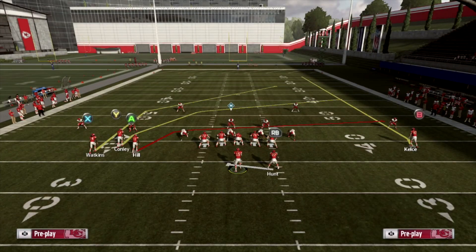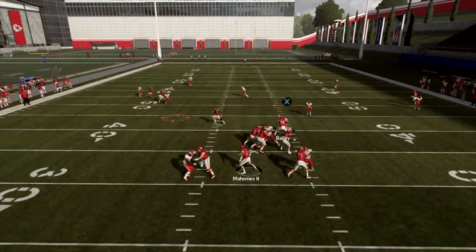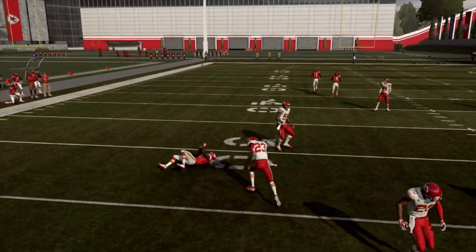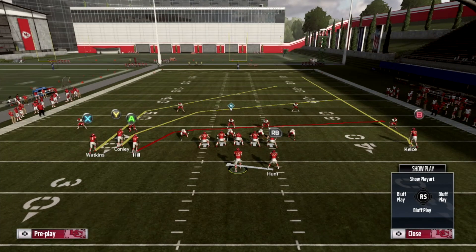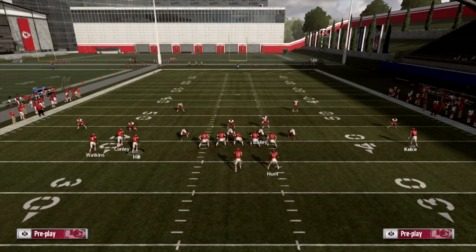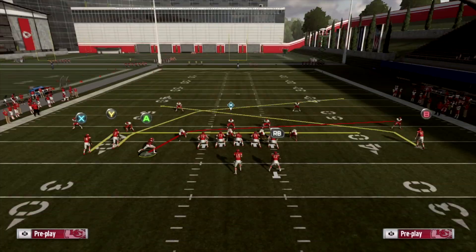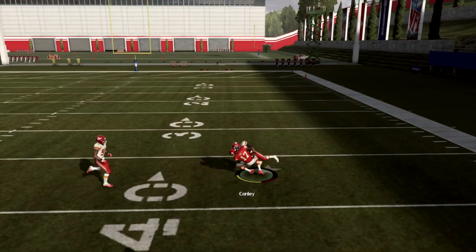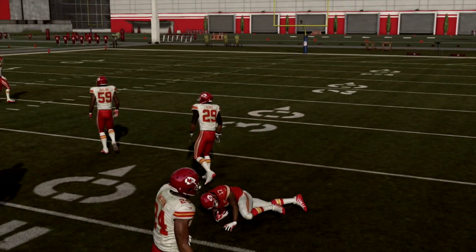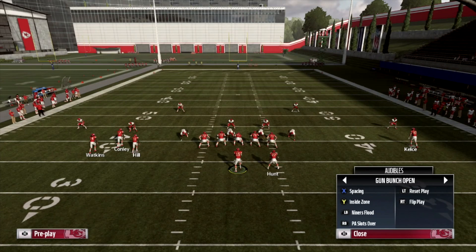Now if you want to get tricky and mix it up, make it look like the Inside Zone — motion A to the right and hike it when the receiver gets to about there. When they see the motion they're going to think it's Inside Zone. You don't always have to keep that guy on the same route. You can motion him over and block him to seal the outside. So in route X, block your running back, slant B, motion A over and have him block — that seals the edge and Y is going to be wide open on the sideline. There's so much you can do with motion in this formation.